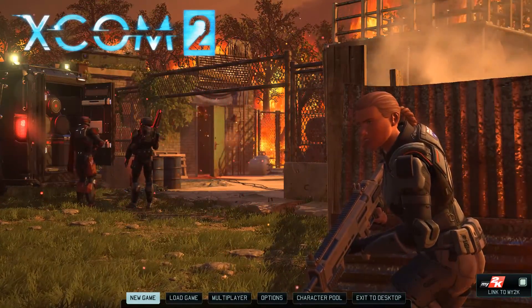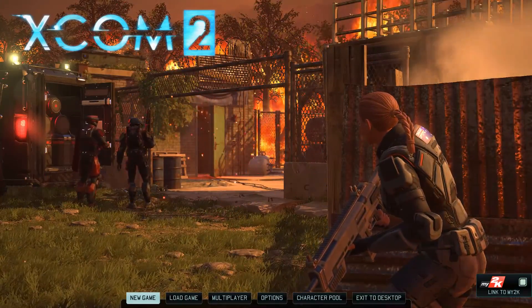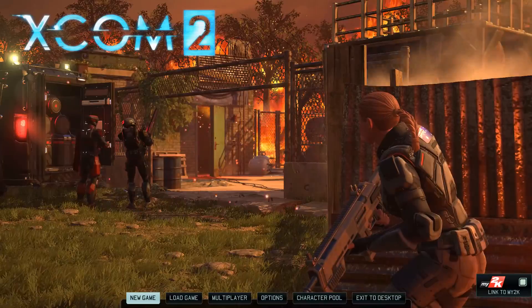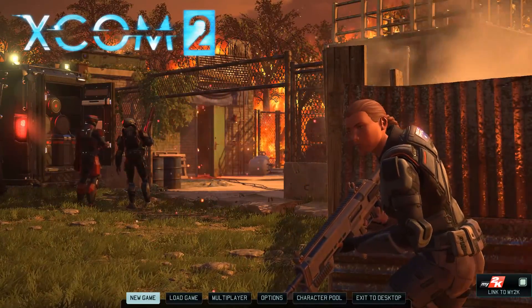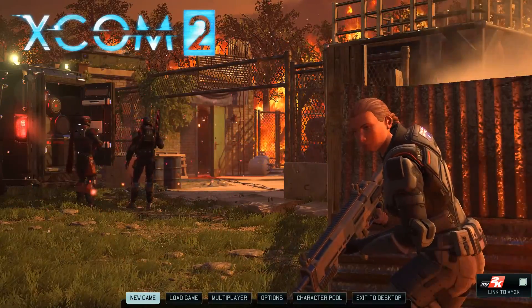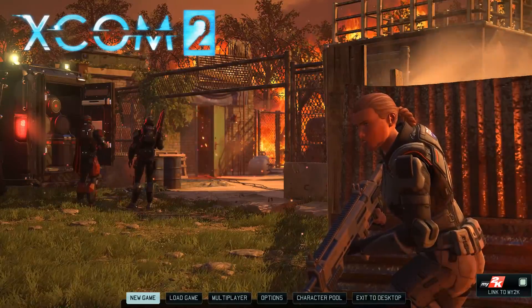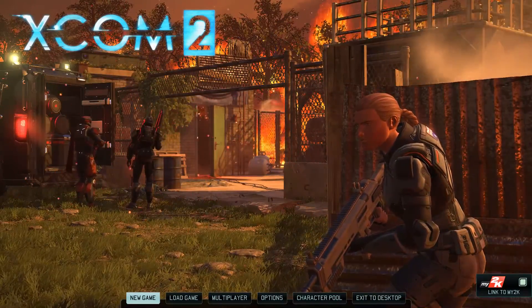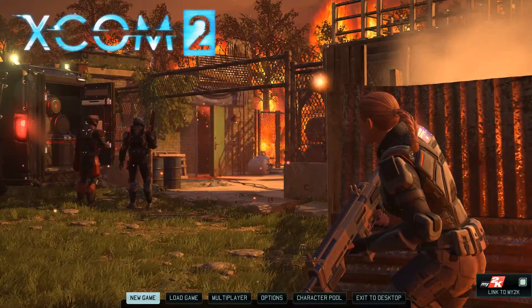In this game you can sneak around until you're ready to pop out and let out an ambush with everybody in Overwatch. You take a shot on the enemy, the enemy notices you're there, they start running around, and all your guys in Overwatch start shooting the hell out of them. It's just so wonderful how you can set up these ambushes. I cannot wait to play this game — I'm so excited.